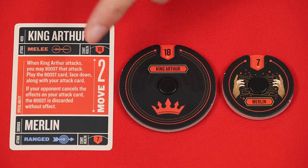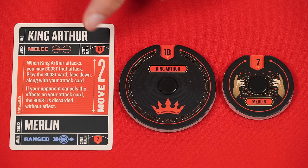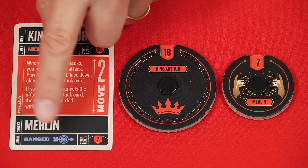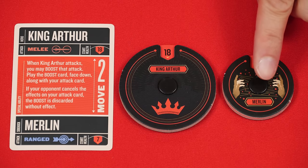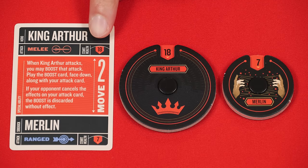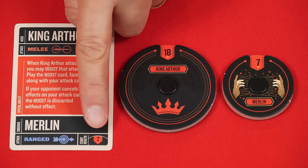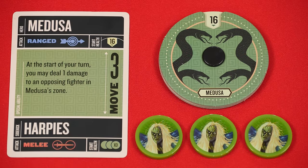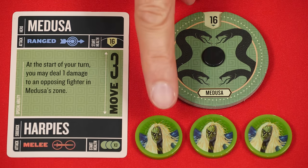Each person also takes one of these hero cards that matches the hero they chose, and it will list any sidekicks they come with at the bottom. You then collect the matching named health dials — each hero will have its own, which you'll set to the value shown here, and if their sidekick has a dial, you'll set it to this value. Some heroes, like Medusa, will have more than one sidekick, and if so, those sidekicks won't come with a dial. Instead, the value shown is how many sidekick tokens you should collect.